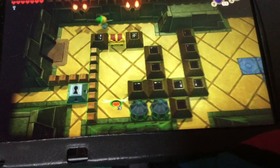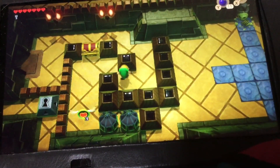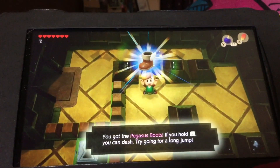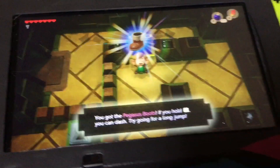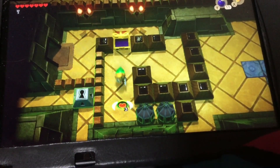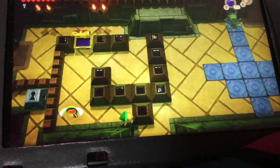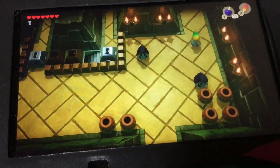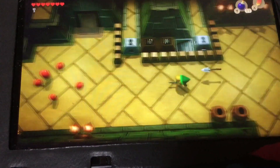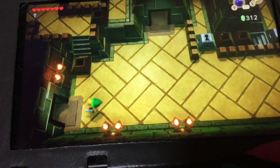Looks like we're getting this next item right here, which is... Pegasus Boots! That's pretty interesting - you can hold L. Look at this! Let's get out of here. Get out of here man! Haha, got it! Alright.